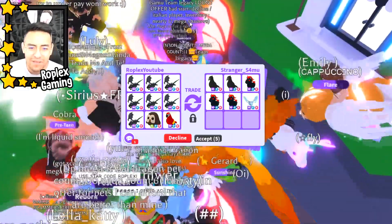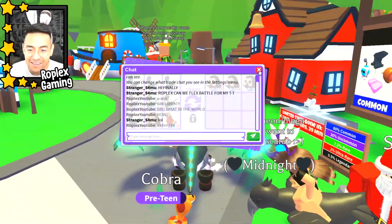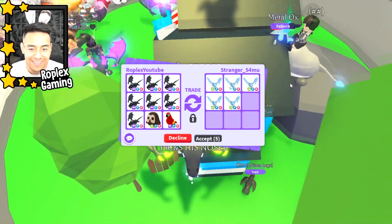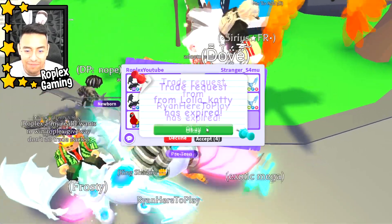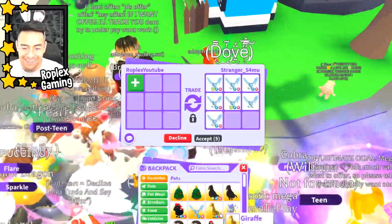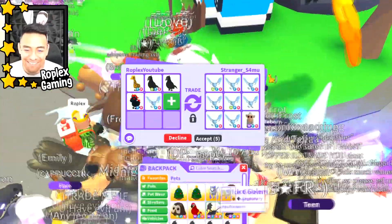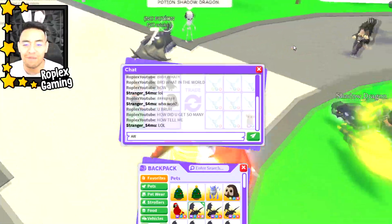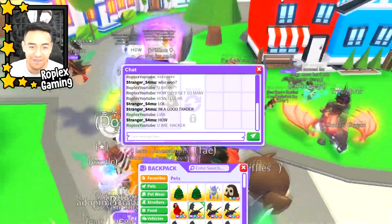His name says his inventory has nearly 17 mega shadow dragons! He has every mega pet in the game — not just one but multiple copies. I lost count, he has like four mega shadow dragons. He also has a lot of mega bat dragons. I've never met somebody richer than me — this has only happened maybe once or twice. He says I'm a liar, but there's no way he got those pets just by trading — it would have taken forever.